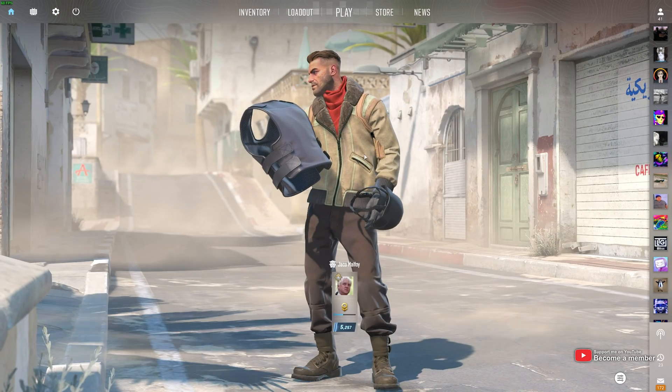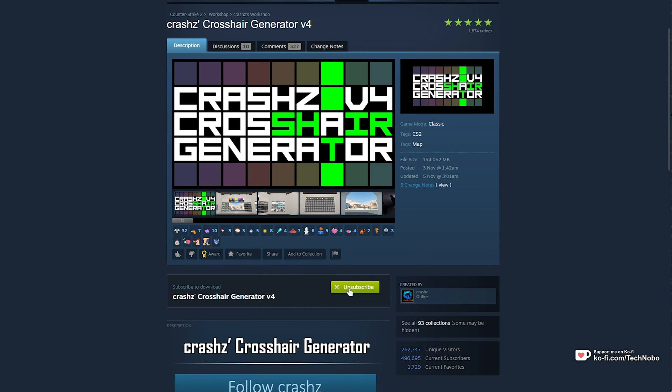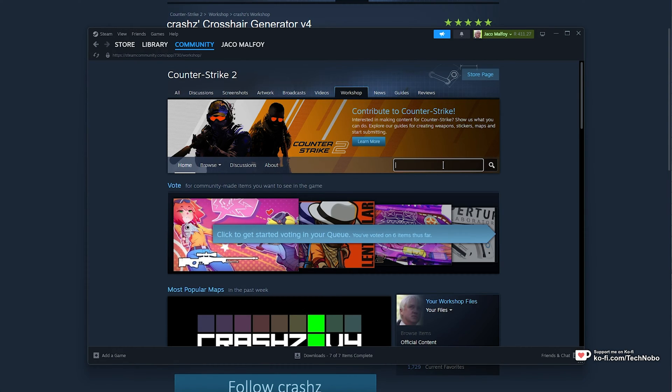All you need to do is in the description down below, head across to the Crash's Crosshair Generator on the brand new Counter-Strike 2 Workshop, then click Subscribe. You can get here on Steam as well, by heading across to CS2, followed by Workshop, then search for Crosshair up here.